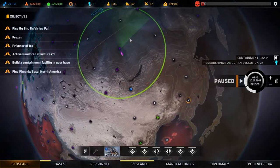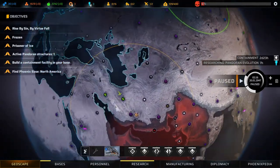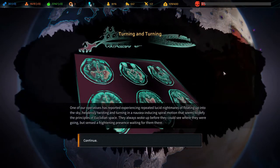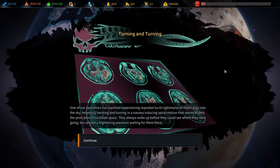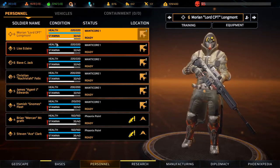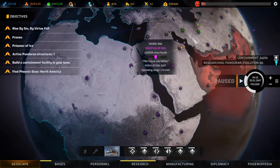We have a scan done down here — let's start one over in this area. One of our operatives has reported experiencing repeated lucid nightmares of floating up into the sky, helplessly twisting and turning in a nausea-inducing spiral motion defying Euclidean space. The medical examination shows nothing wrong — the dreams seem to have stopped, but all Phoenix soldiers have lost five stamina. Okay, is that permanent? No — just for now. We can live with that.